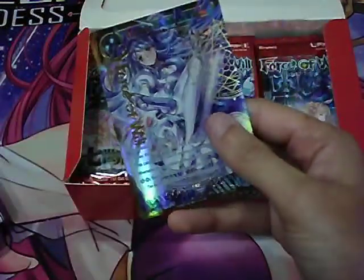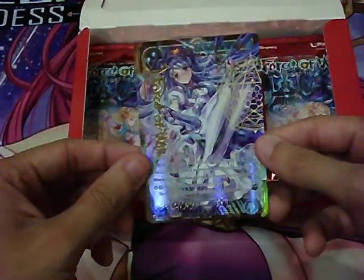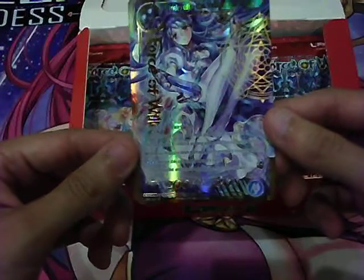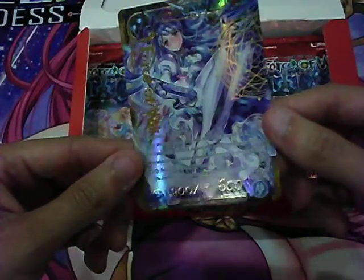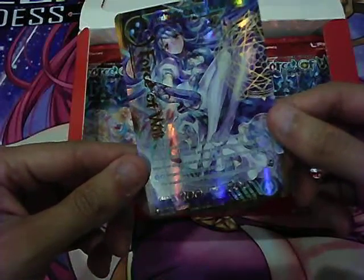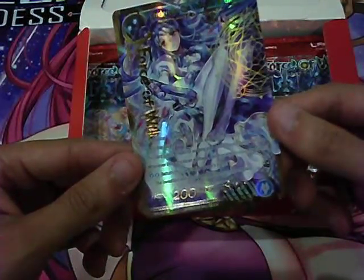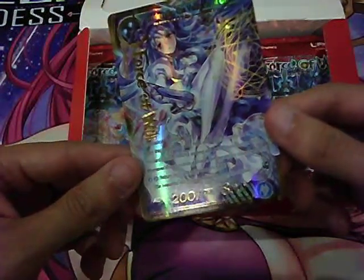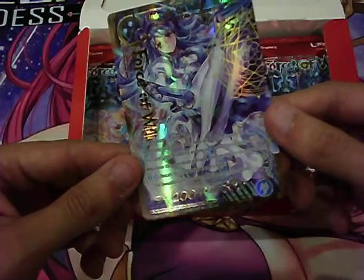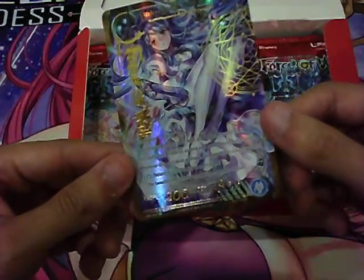And we got another stamped foil — Cinderella the Valkyrie of Glass. She's 2 blue cost, 200 attack, 800 defense. When this card enters your field, put a Glass Counter on it — this card gains +600/+0 as long as it has a Glass Counter. Whenever this card deals damage, remove the Glass Counter. Pay 2 blue to return this card to its owner's hand.